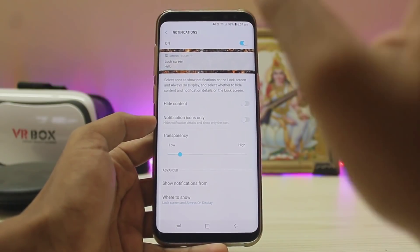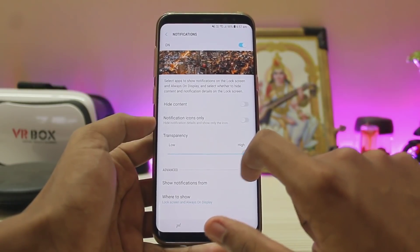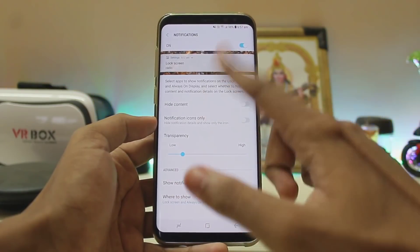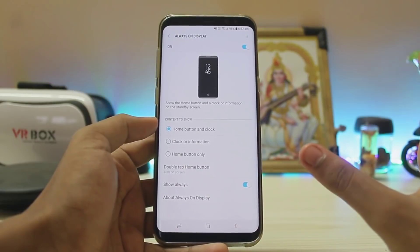Going to Notifications, you can now select the transparency of the notification panel. It's not a necessary feature but it's a nice touch by Samsung. You can make it completely transparent or find the perfect balance — your normal stuff is still there.